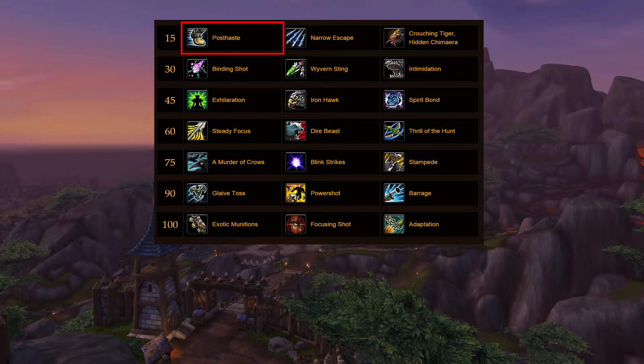Post Haste is the first talent I choose. It is great for a speed boost when you disengage. Also, it breaks any snares that you're stuck in. For example, up against RMD where the mage roots you down, break right out of that, take some cover, get back into the fight.